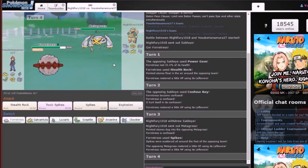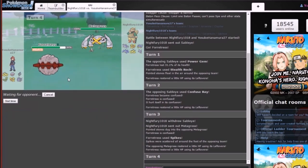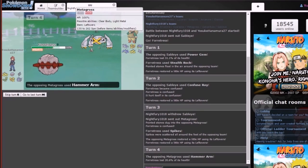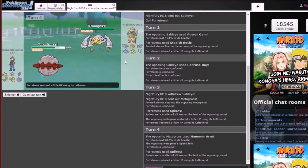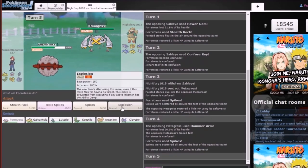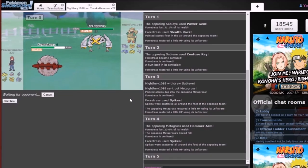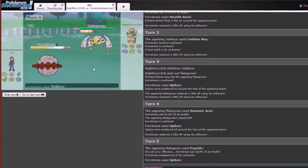This thing has Leftovers too. Just keep throwing out Spikes — why not? Slowly but surely — this is probably gonna be a Mega Metagross though. Actually, no, I think he has Leftovers. He does. No, he has Mega Gyarados. Oh yeah, I forgot about Mega Gyarados. Mega Sableye and Mega Metagross are both OU. And damn, this Forretress knows how to take hits.